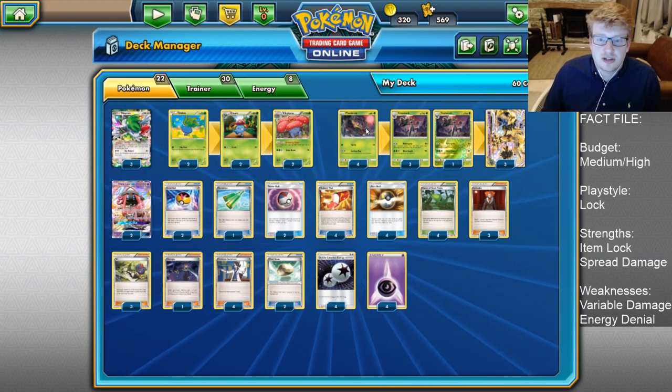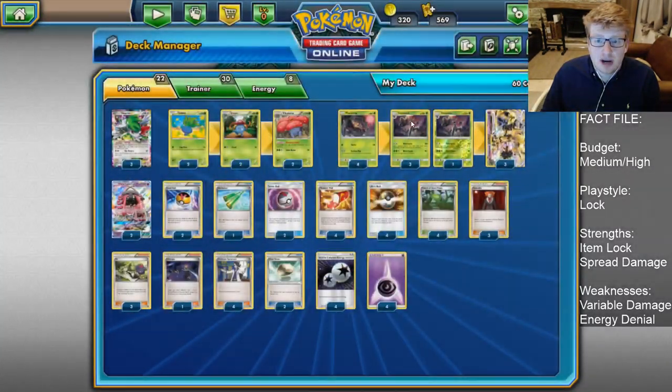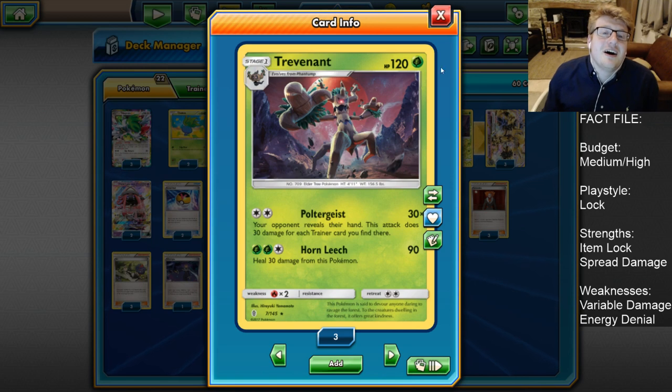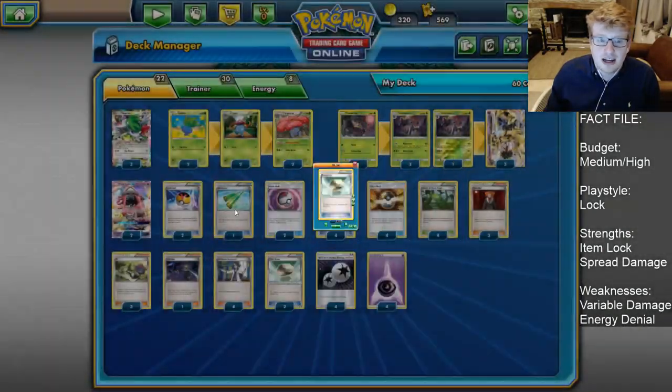So let's start with the new attacker. First of all, it's a Grass Phantump, which is something we haven't had previously, but now we do, so it can take advantage of Forest of Giant Plants, meaning that we can go into our Trevenant Grass-type Stage 1 on the very first turn. It has 120 HP, which is decent bulk for a Stage 1, and we focus on its first attack, Poltergeist, which does 30. Your opponent reveals their entire hand and the attack does 30 for each Trainer card you find there, bearing in mind that Trainer does include Supporter and Stadium and Tool cards, not only actual item cards.